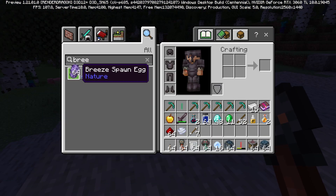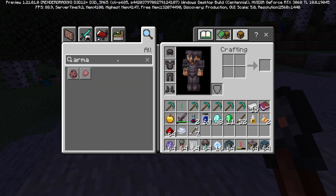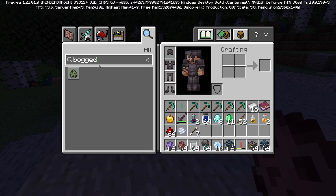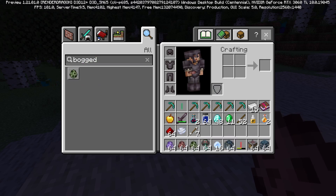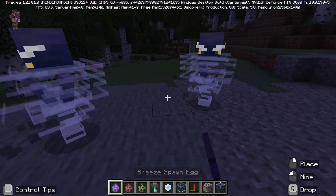There are a few new mobs as well. We've got the Breeze, the Armadillo, and this last one called the Bogged or something. There are also a few variants of wolves and things like that, but those are the main ones. I'll pop down a few of these and see what they look like.